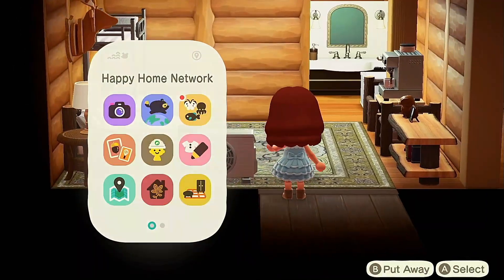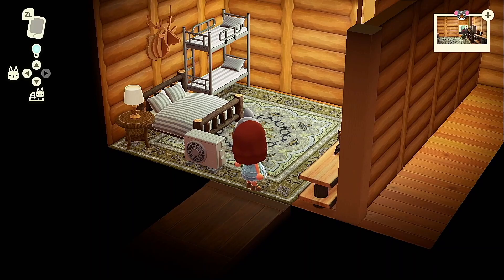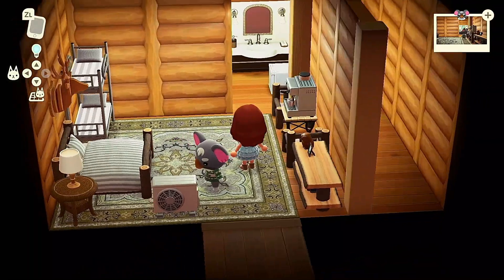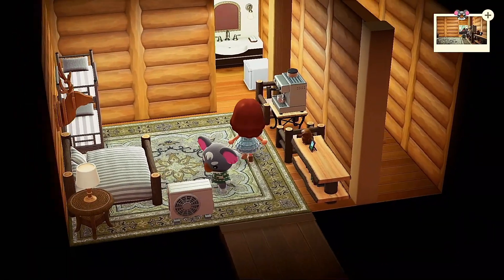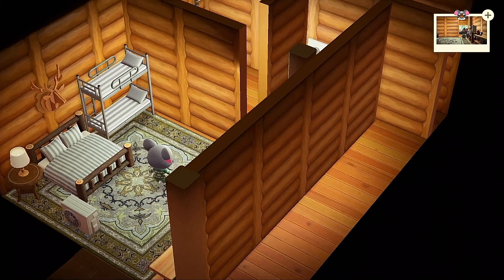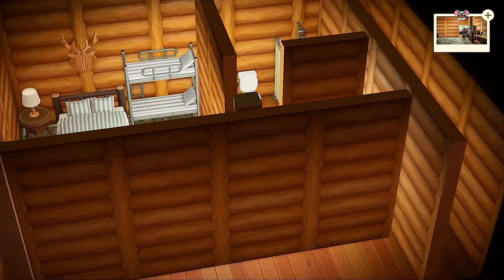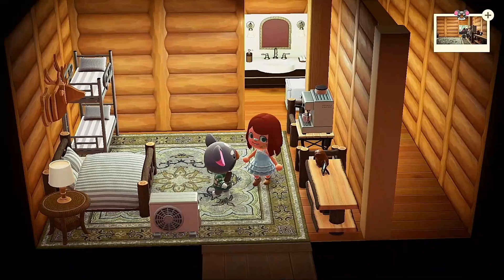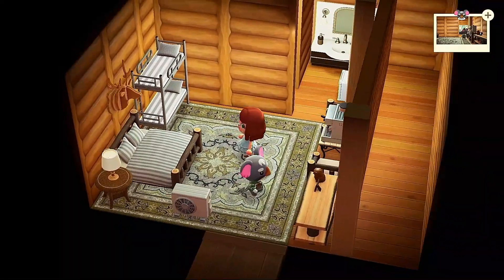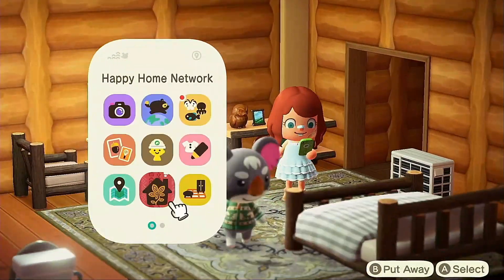This one is supposed to be a campground for glamping — yes, you heard that right. Basically just like what you would have in a tent but in a cabin and nicer. Obviously we had to put a bathroom because it's glamping. I think it turned out really good — it's super cabin-y and simple, but it's a cabin, so what else could you ask for?